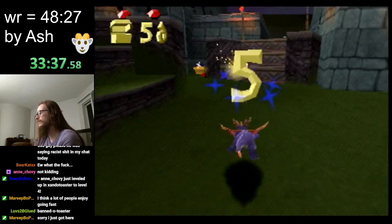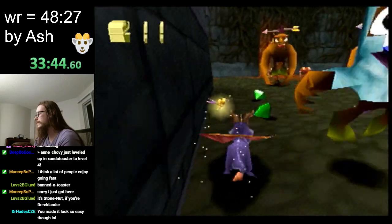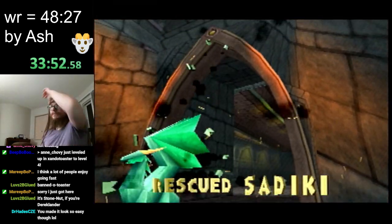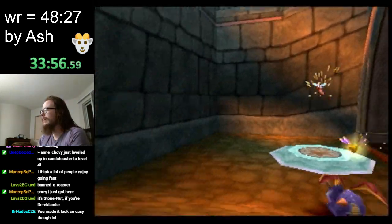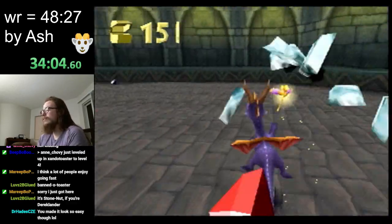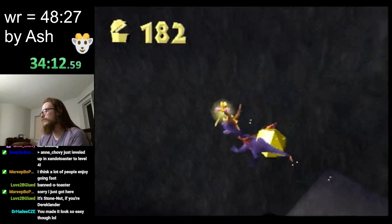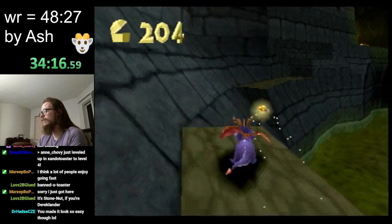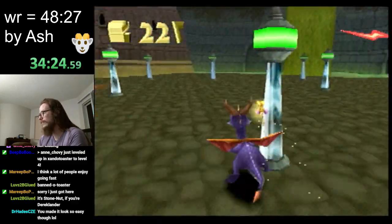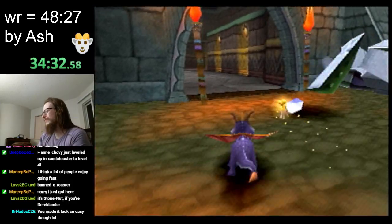When Sparks isn't with you, you need to touch gems manually — that includes when Sparks is off eating a butterfly to get more health. If you're familiar with this game, you may be thinking there's a key chest in this level that has a bunch of gems in it, and you didn't get the key. This surprised me when I started running this category — apparently this key chest is really not worth it in 80 dragons, and is only barely worth it in any percent. It is not very good gems per second. So we just don't get the key here.